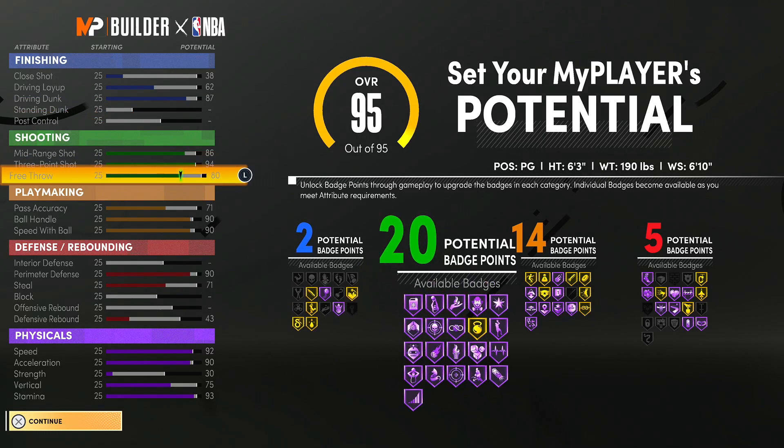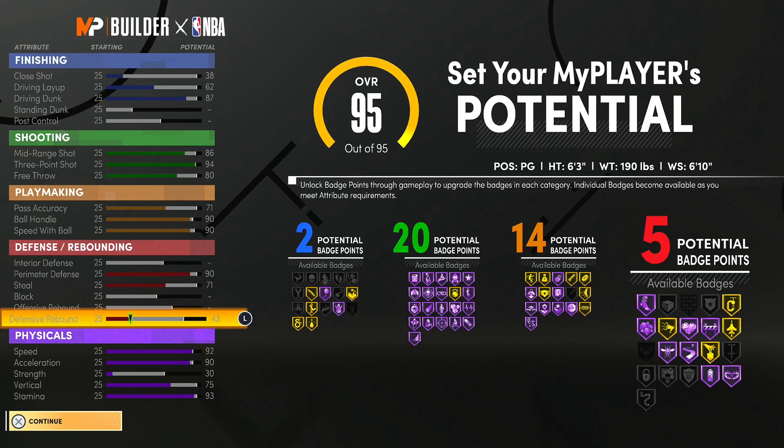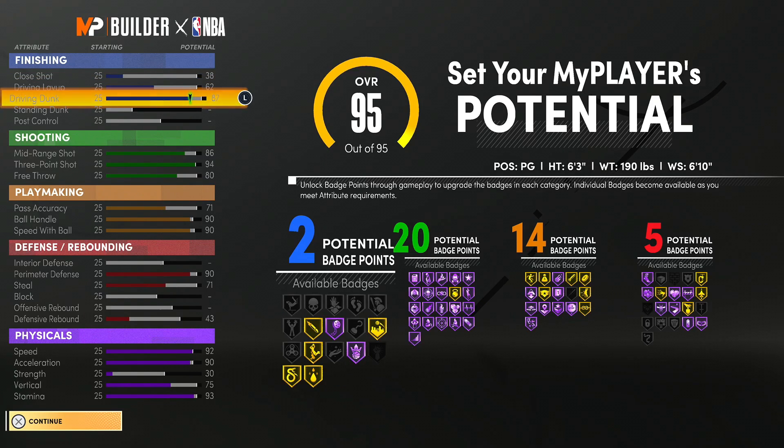Here's my player's potential. As you can see, I get two finishing badges, 20 shooting badges, 14 playmaking badges, and five defensive badges. What I like about this point guard build is that it's an all-around point guard build — everything that you want to do, you can do. At 98 overall, I unlock all elite dunks.